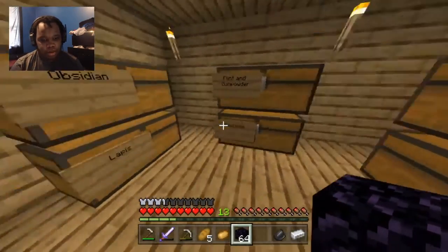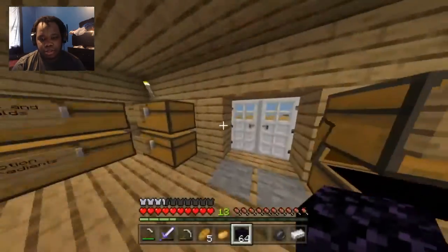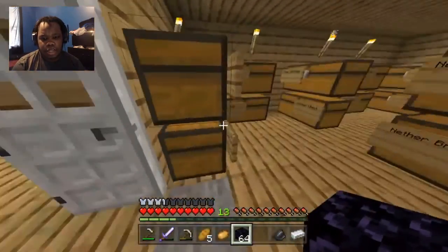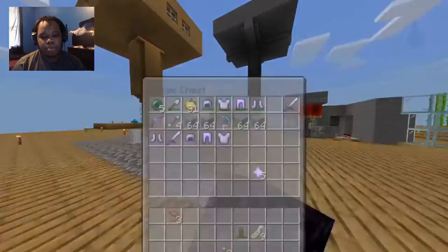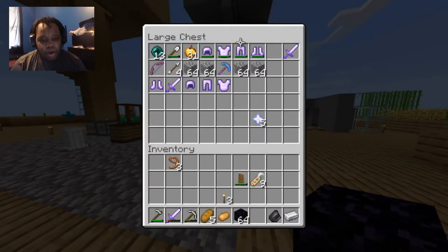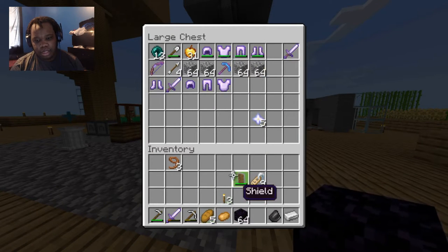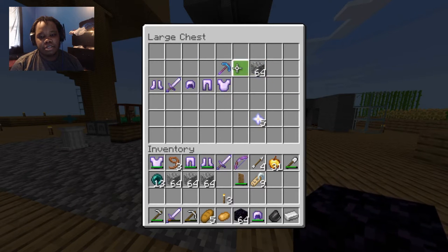Let's go do that, but before I do that let me just sort this out. We're gonna also bring some enderpearls with us — let me bring the entirety since I know we'll need at least that amount. Let's grab at least eight and put them in the armor plate. I never figured this out, but can you actually enchant the shield? I don't think it will actually work, so I think that is a no. Let's grab the armor.